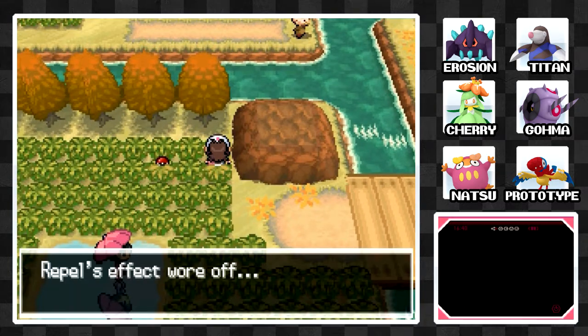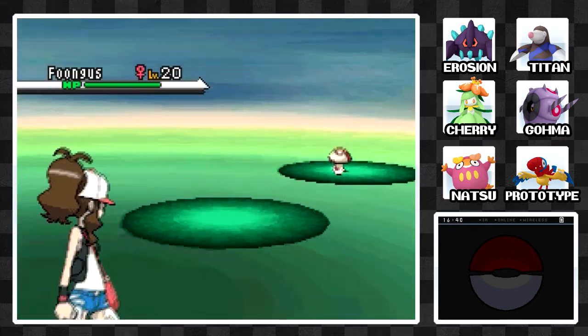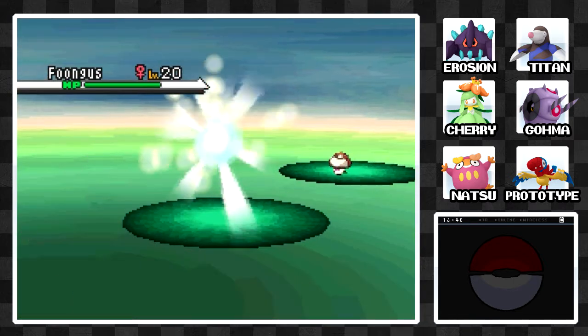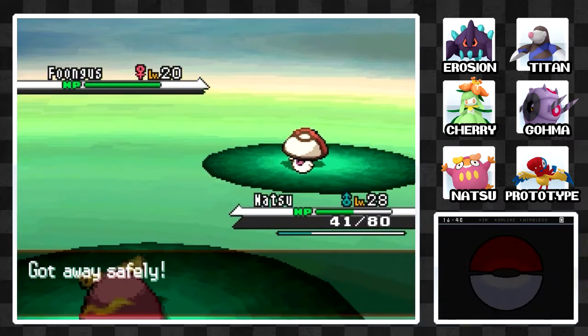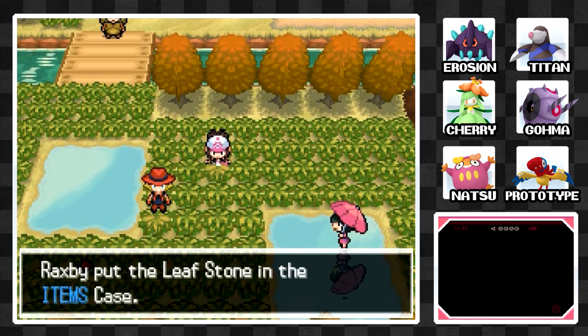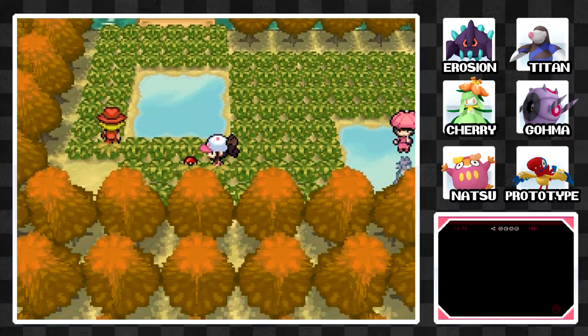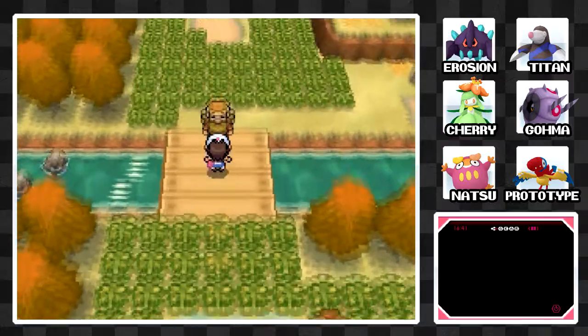Let's keep going here. And yeah, here you can see items on the ground — but see, this one is not actually an item. It is a Foongus. Some of them will be like that on this route. And even though you have a Repel up, if you check it, you will still go into a battle. So if you don't want to deal with that, you can either just watch which items I pick up, or just skip it altogether.